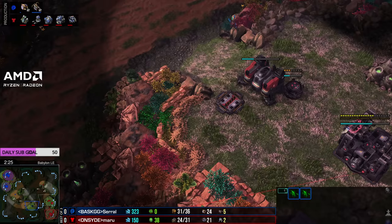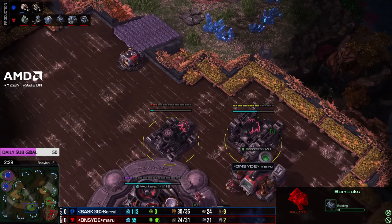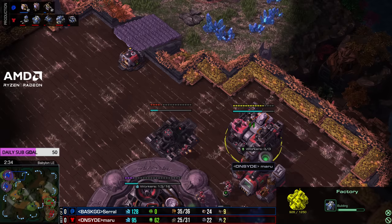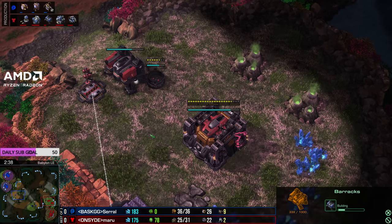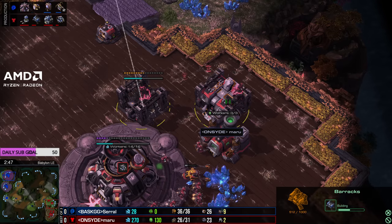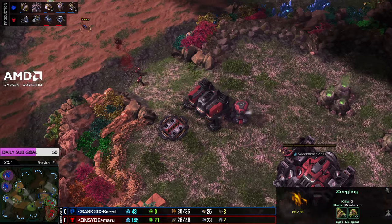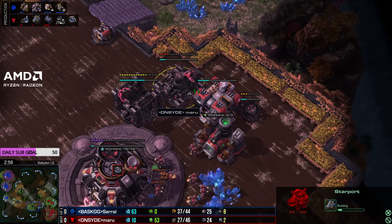He's got a couple of zerglings going across for a little bit of a scout. They will find a reactor building on a barracks. If they get inside the main, that would be great, because there's a factory and a second barracks. That's a very interesting build for Maru - looks like he's going for a 2-1-1, but maybe with a few hellions first? He builds a tech lab on the factory, then swaps the barracks onto it. Marines come in, and he is building a tech lab and a starport.